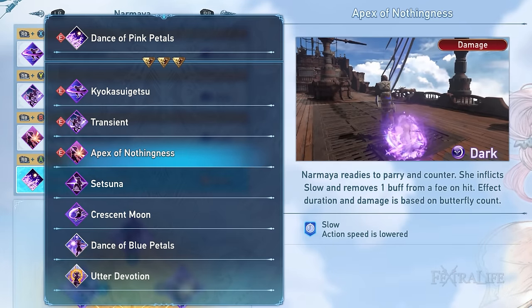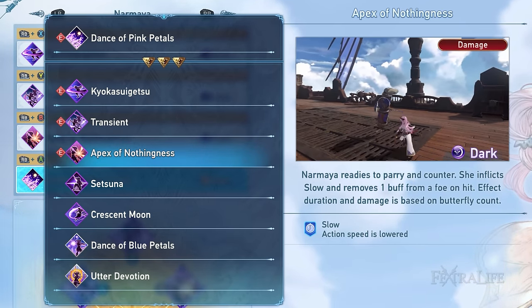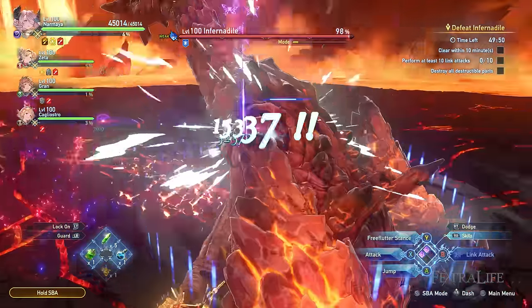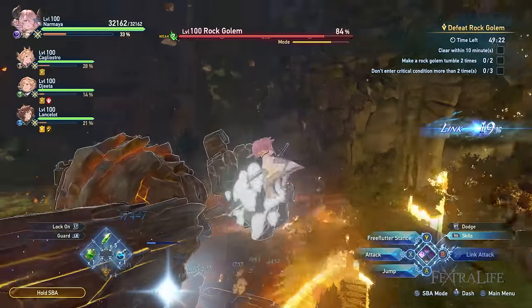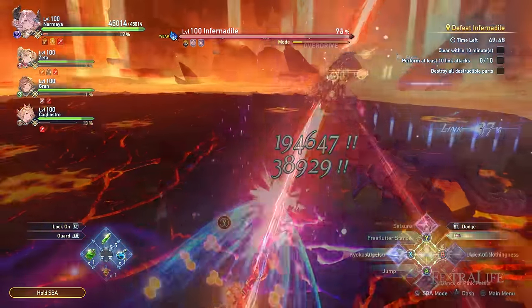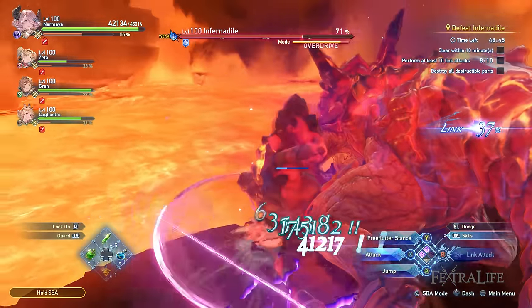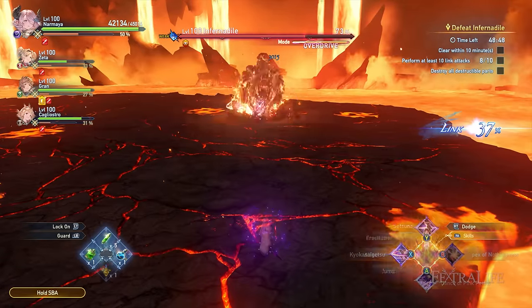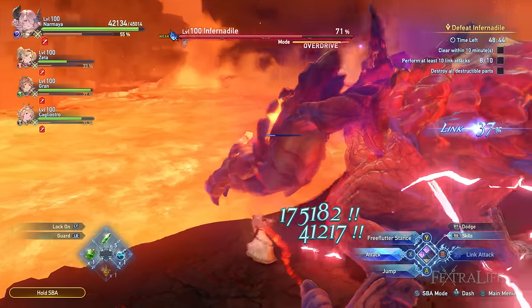The next skill is Apex of Nothingness — I suggest prioritizing this skill when tinkering with your loadout. This is Normaya's parry skill, and parrying attacks in Granblue Fantasy Relink is very forgiving in the sense that you'll have a generous window to perform them. After a successful parry, Normaya will leap into the air and counter with an overhead slash, inflicting the enemy with slow. Technically, you can parry almost everything in Granblue Fantasy Relink, and this skill can be a lifesaver if you find yourself unable to get out of the path of a deadly boss attack.